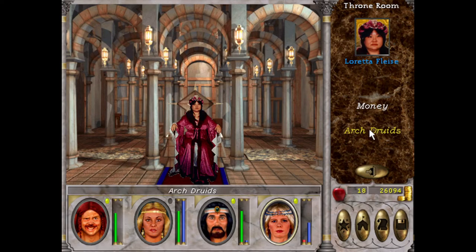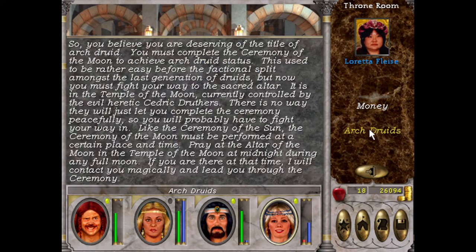Baroness of the Eastern Sea and Chancellor of the Treasury. Arch Druids — pray at the altar of the moon in the Temple of the Moon at midnight during any full moon. If you are there during that time, I will contact you magically.